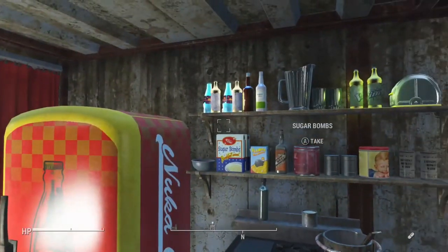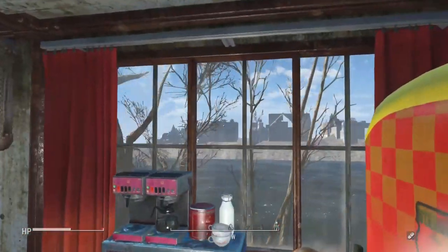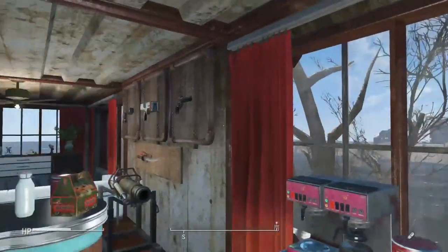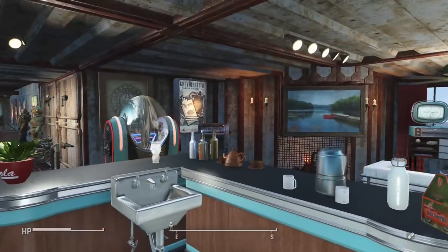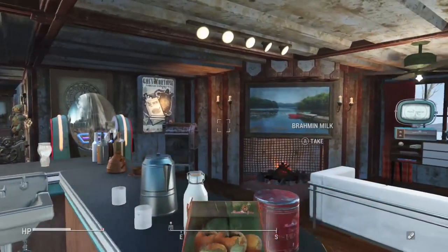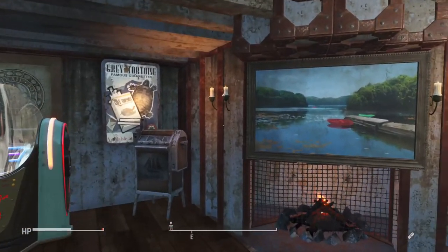I'm glad it stayed — for now. You know how that goes. Looking outside, it's not too glitchy, it looks pretty good. Warehouse wall snapped over the concrete, worked out well. Gave it glass. You can't see it enough from the outside because the warehouse walls are taller than the concrete.